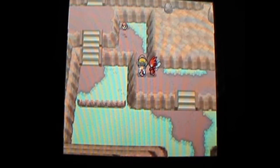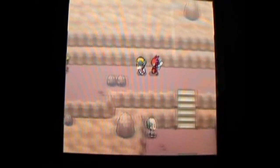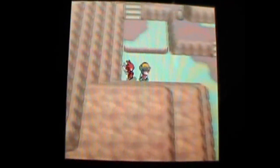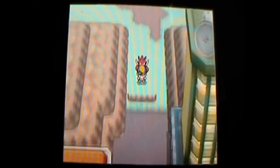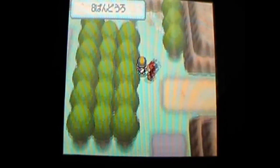This is Route 10. You need Strength to move this boulder, but we'll come back to that. You can fight this hiker up here, and then this is the exit to Rock Tunnel, so we'll be coming back to that once we get out of Rock Tunnel. For now, let's explore the route in between Lavender Town and Saffron City, which is Route 8.